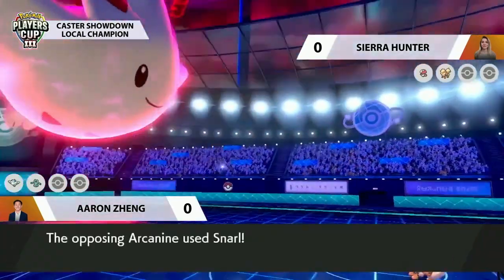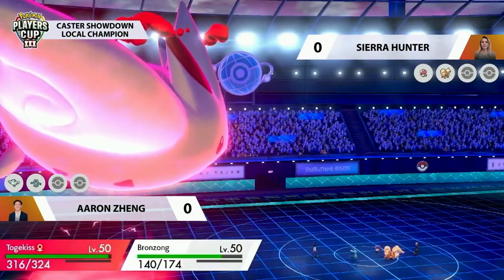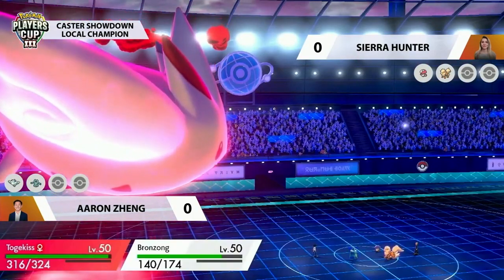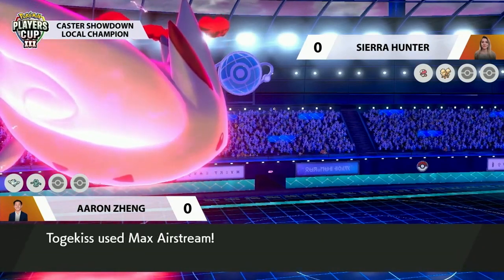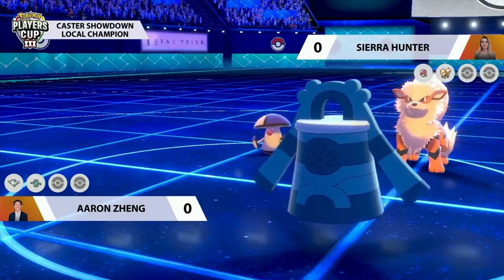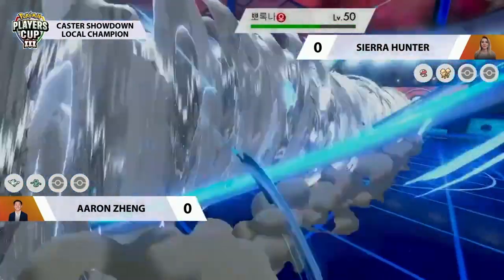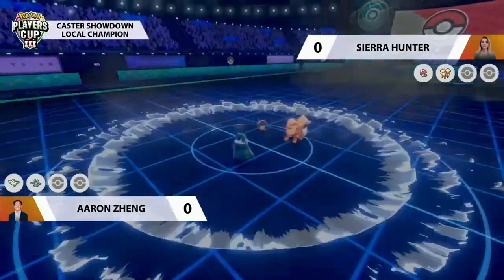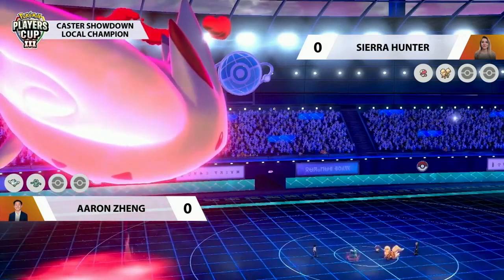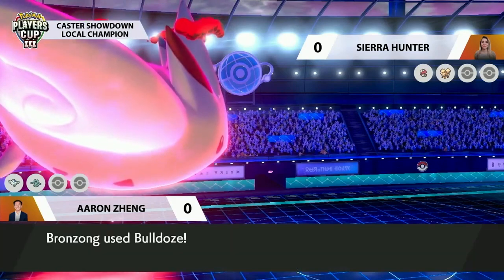Those Max Airstreams start boosting up the speed on Aaron's side of the field. Arcanine however just wants to reduce the damage output from Togekiss, going for that Snarl, reducing the special attack by one stage and doing chip damage to Bronzong as well. Togekiss goes for that Max Airstream trying to remove the Amoonguss, but it's rocking that Coba Berry, meaning this first flying-type attack is reaching reduced damage — and at minus one special attack, Amoonguss is sitting pretty and safe to go for a Spore.